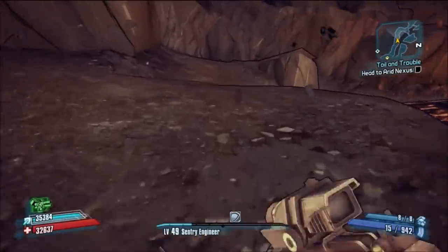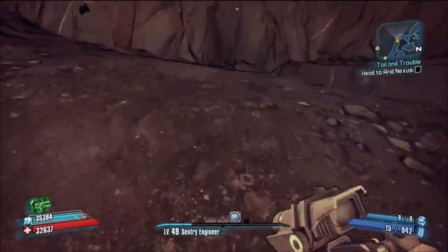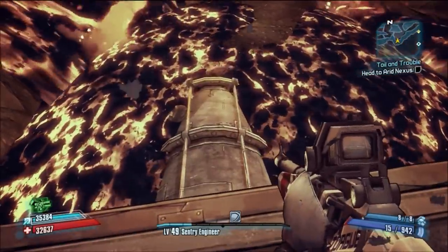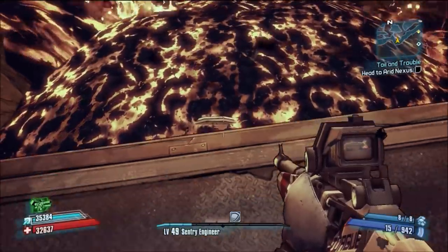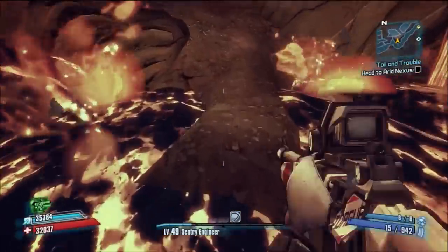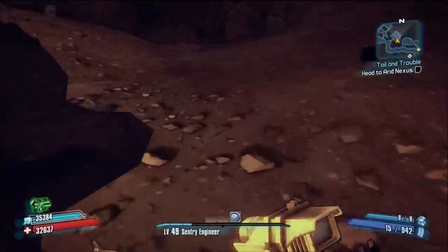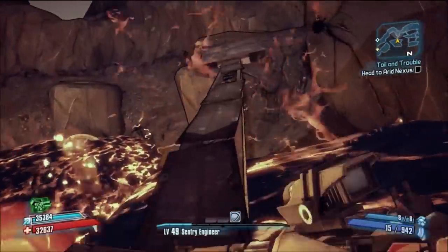There's one spot coming up where you should be aware that the lava rises and falls. As soon as I get up here and look down, you'll see the lava does rise, so make sure you don't just blindly jump because it could be in the process of rising. You don't want to get in trouble and have to go all the way back. If you die, you're screwed — you're going to have to make the whole journey all over again. It's not that big a deal, but it is about 10 minutes wasted, so just be careful and don't do something stupid.